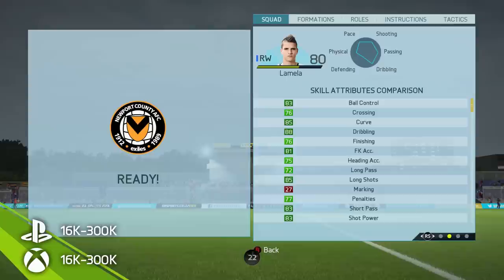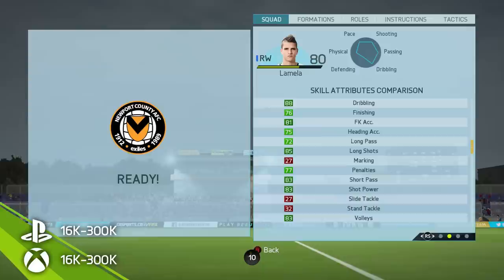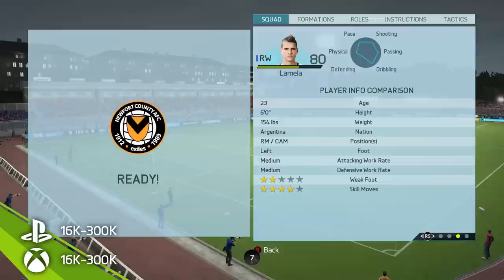He's so good on the ball. Some of the standout attributes include the 85 long shots, which is pretty awesome, 76 dribbling which is decent for a winger, and the 83 shot power — which I don't actually agree with. When I was shooting with Lamella he was either very accurate and the shot wasn't very powerful, or the shot was very powerful and not very accurate.